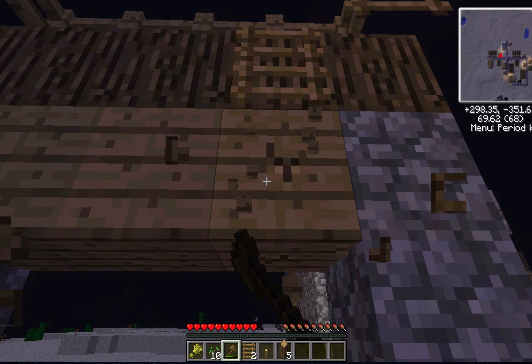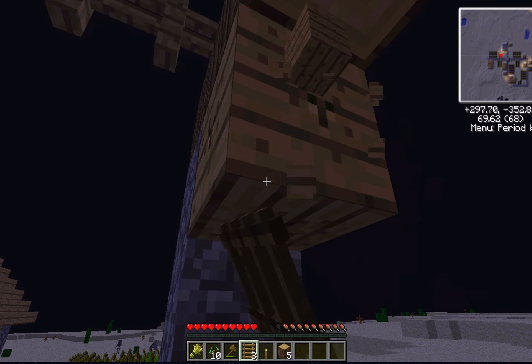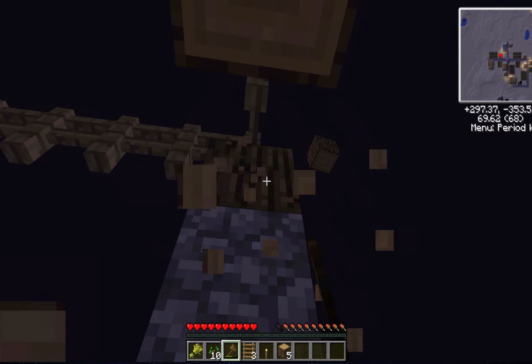You've got your stone sword — we're so stone and wood tier right now. Should I make a volcano base? I hear a door being knocked down by a zombie but it's not even touching me.